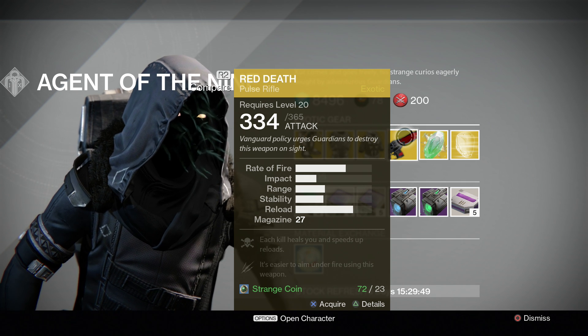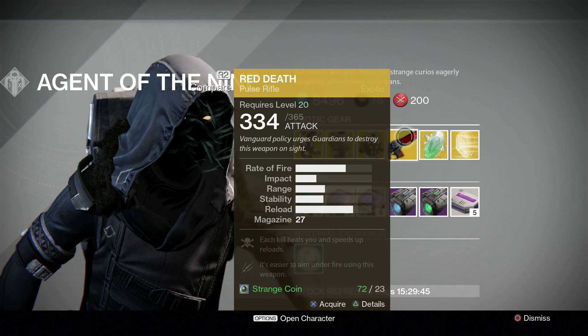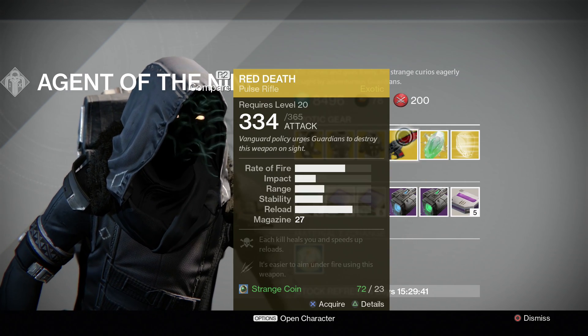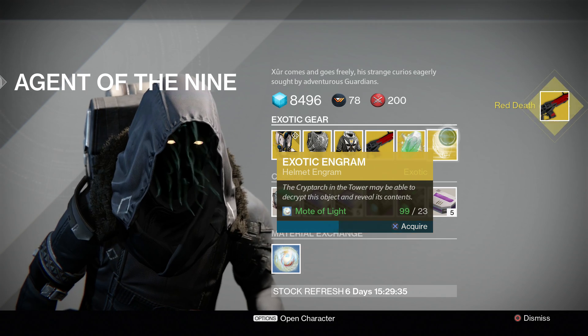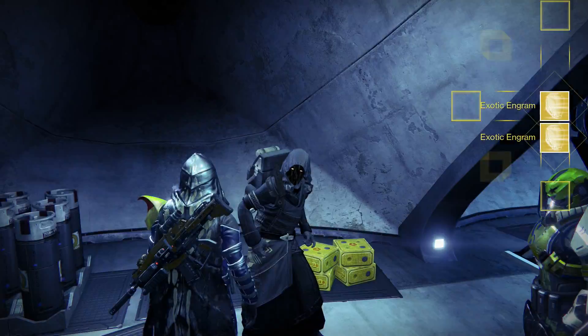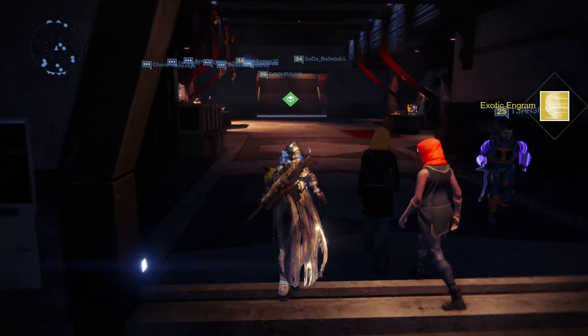And the Red Death. This is a really good gun for Trials. I see a lot of people using it — they just kill me really quick with it. Yep, that is it. And then there's some Helmet Engrams. So let's get the Red Death real quick and let's buy two. I'll buy two for you guys. Let's see what I get out of these two Engrams. Let's fast forward, be right back.